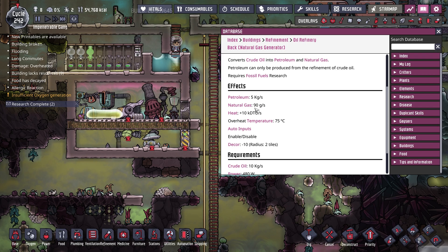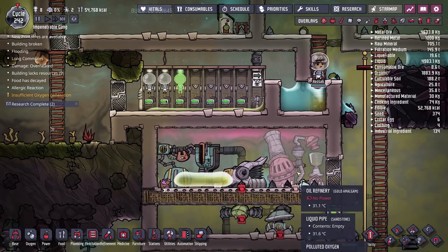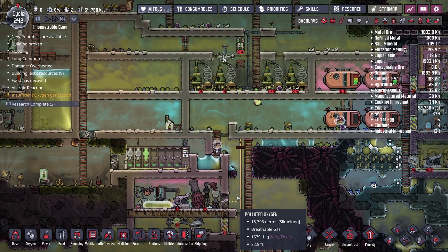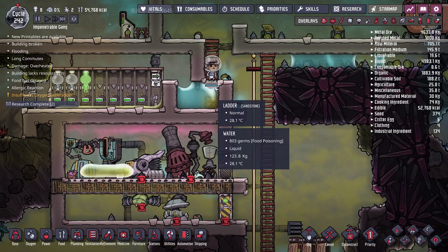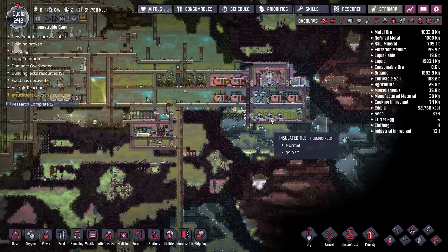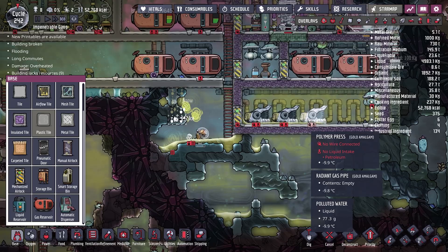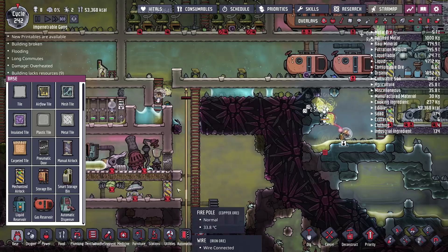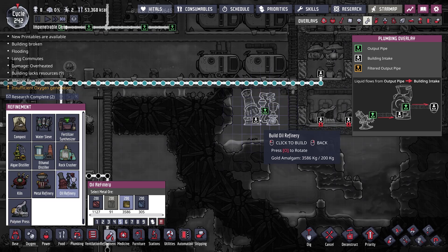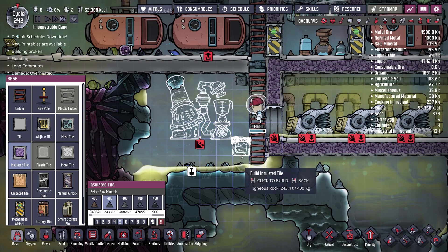Once we start pumping hydrogen through here, we'll want to change the thermosensor to as cold as it can get - around negative 271 - so it's cooling the hydrogen as much as possible to keep up with our polymer presses. I'm also thinking of putting the refinery right about here. Actually the refinery doesn't output gases into the air - natural gas goes via pipe - but it does output petroleum. I think I want the refinery on the other side of the atmosuit dock so duplicants can use it for a longer period of time.